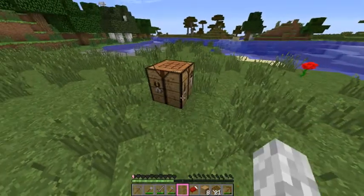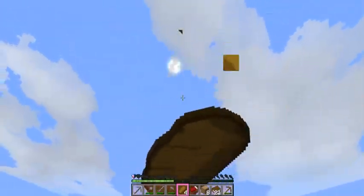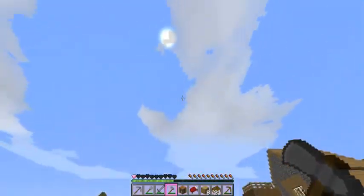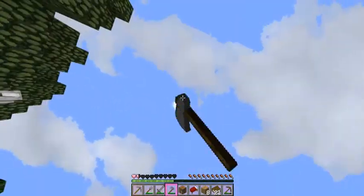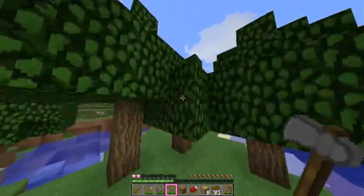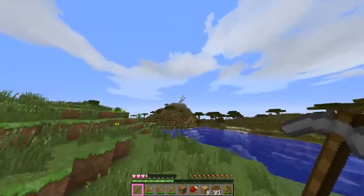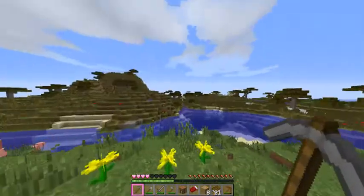Let's go ahead and make this wheat into bread so we can get our hunger and health up and be able to sprint. This episode has been maybe over ten minutes — I'm not really sure. It looks like this savannah is very big. I was thinking that was extreme hills but that's actually just a very big savannah biome.